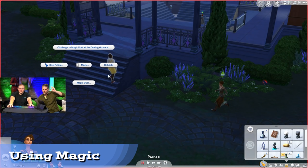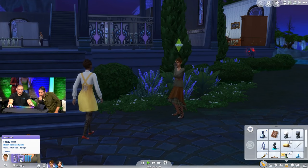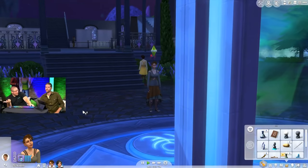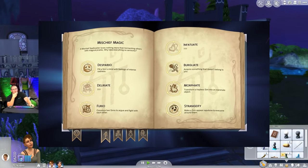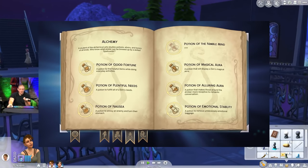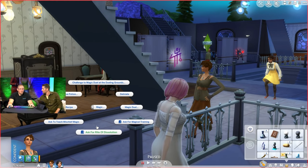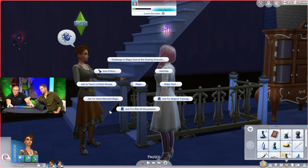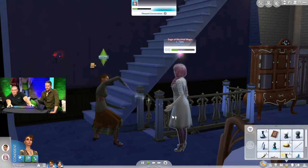They showed the new pie menu for magic, which houses all magical interactions. Their caster only knew one spell so it was small for now. The sim failed at the spell and it backfired, deliriating herself. If you learn a spell that's a higher rank than your caster it will cause more failures. Tomes need to match your level to learn them, so pay attention to a spell's difficulty. They also showed the menu that lets you remove your spellcaster status — which seems like something few would use.